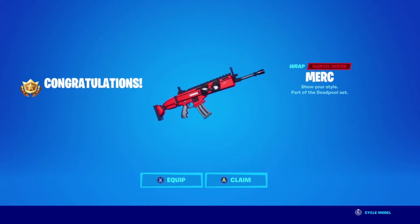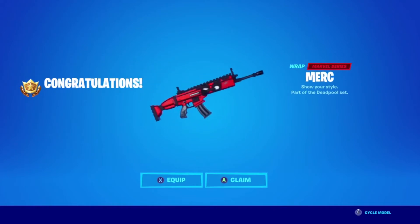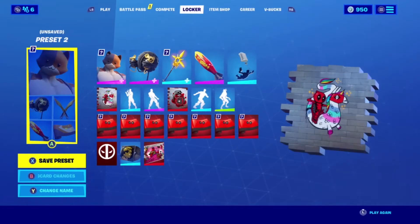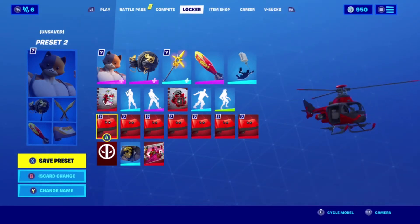Now we're going to see what we got for completing this week's two challenges. For completing the week six challenges we get this cool Deadpool wrap with little eyes on it - it's red. I'm going to show you what this looks like on each gun and vehicle with the Deadpool wrap applied to everything.